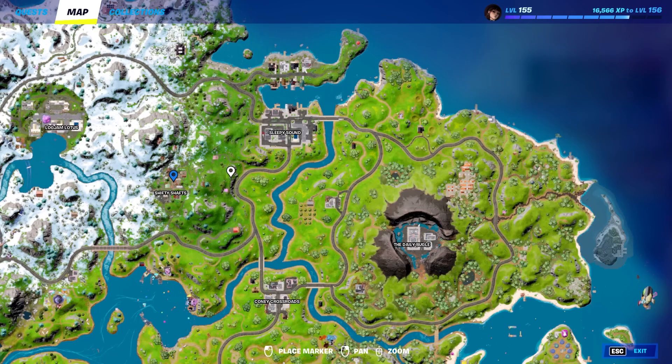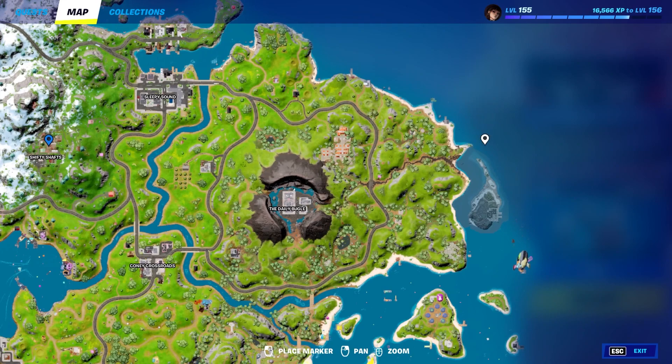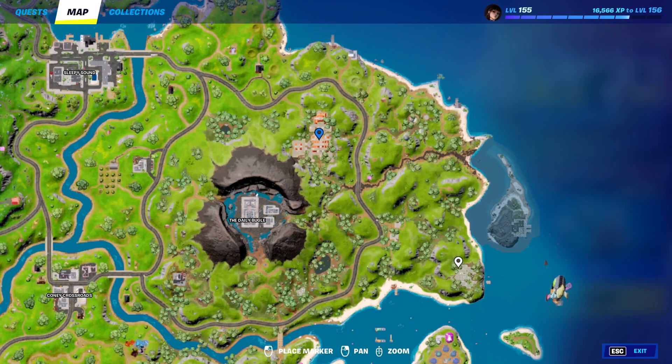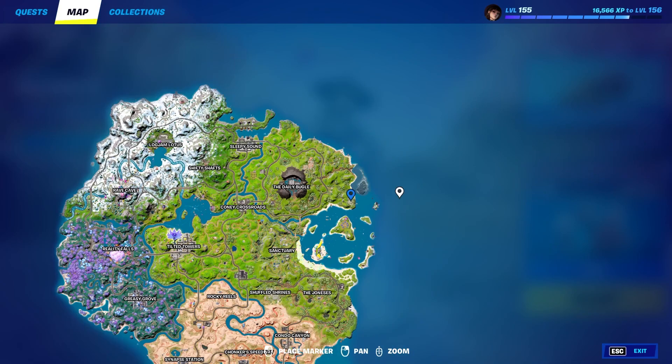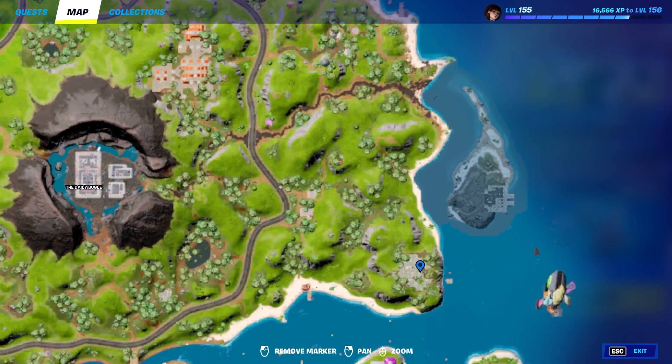The fourth and final challenge: you have to collect the Durr Burger relic from the temple and the ruins in a single match. Unfortunately my video corrupted when I was recording this challenge. But these are the two locations on the northeast side of the map. You have to go to the north temple location and find one relic there, then head down to this second temple near the center to find the other one. When you get near the locations, it will show up in game with a little exclamation mark so you can just follow that.